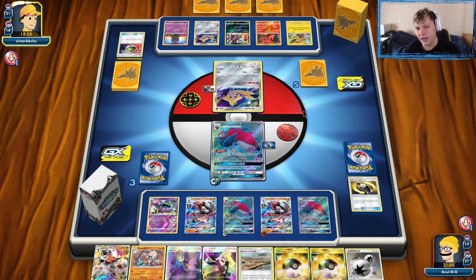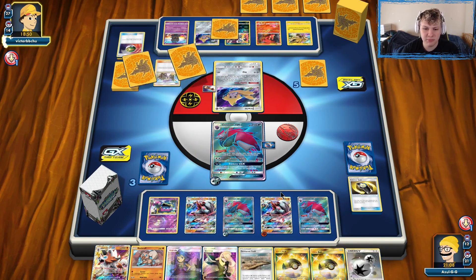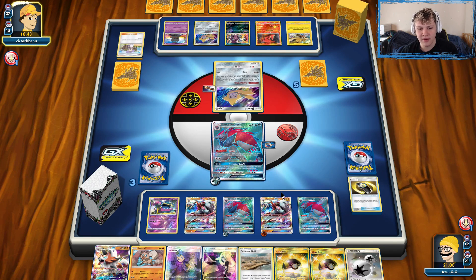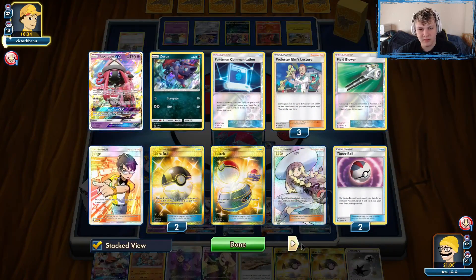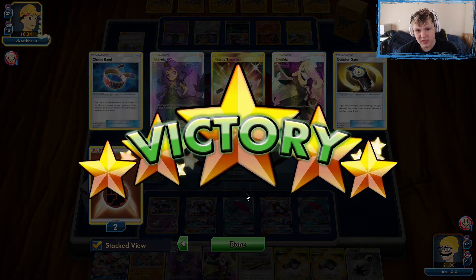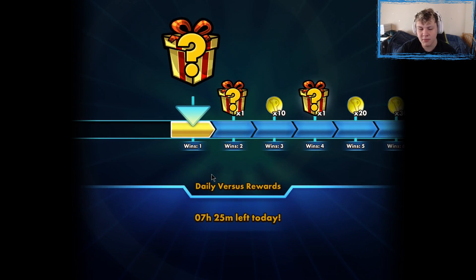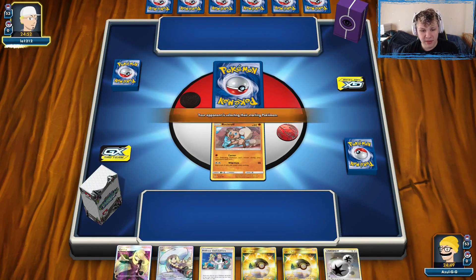They got their Slugma back but I'm not worried. We should just be able to draw the rest of our prizes pretty easily. We're taking a knockout this turn. I can't even think of anything they could do now. They punch us with Zapdos and we just Acerola our Zoroark — we still have both Guzmas left. There's the concession from our opponent. Once we got Muk out, it was easy pickings. We take the win.